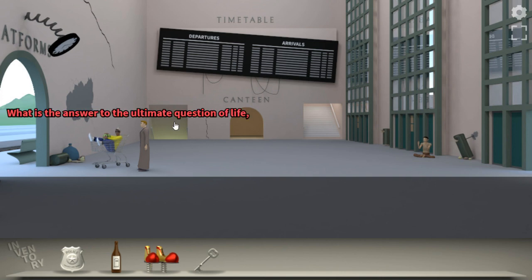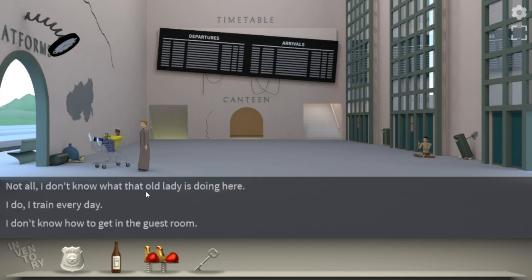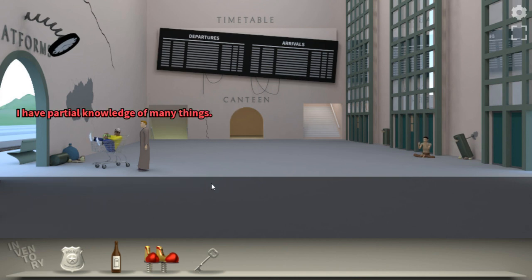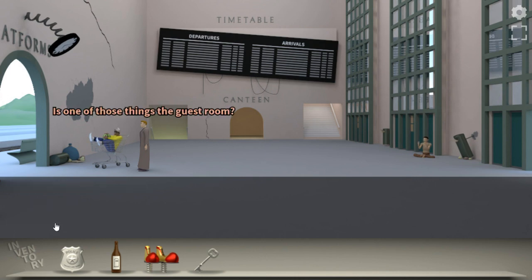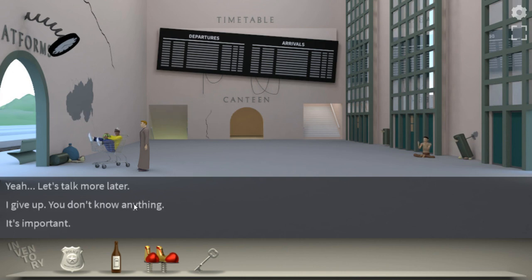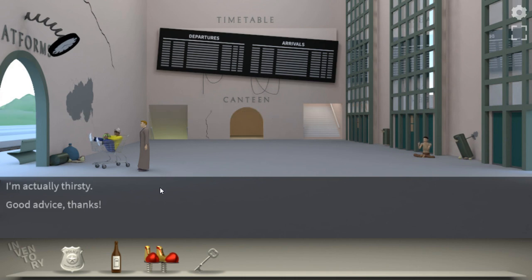Hey, what are you doing? What is the answer to the ultimate question of life, the universe and everything? 42. Do you have all the answers? I don't know how to get in the guest room. I have partial knowledge of many things. Is one of those things the guest room? That guest room is indeed a thing. It's important. Need to relax. Mo in the canteen — oh yeah, he told us about that, didn't he? That was the password. Good advice, thanks.